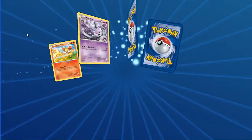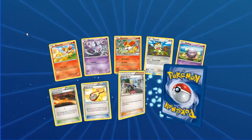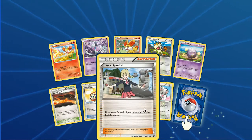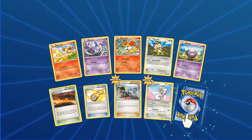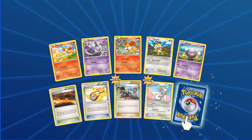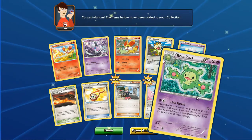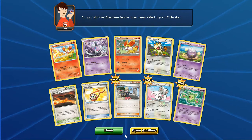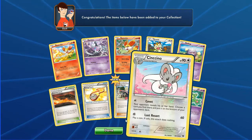Next pack, we're looking at Fennekin, Gothita, Fennekin other art, Meowth, Koffing, Scorched Earth, Energy Pouch, Lass's Special — which is new — reverse Cinccino. And in the back we have Reuniclus, regular rare. Looking ever so cute — those last two cards are awesome.